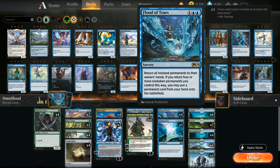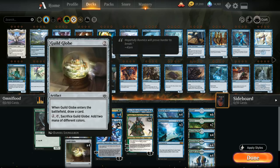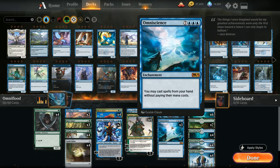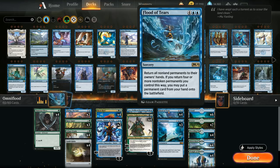We have four copies of Flood of Tears, which is also just a nice play sometimes even without Omniscience to put in play, since it buys so much time and rebuys all our two-mana permanents that draw more cards. And three copies of Omniscience — we don't want a fourth since it doesn't do anything unless we're comboing off with Flood of Tears. For our mana base, we have plenty of lands since we want to hit lands with Risen Reef and reach six mana without missing a land drop.